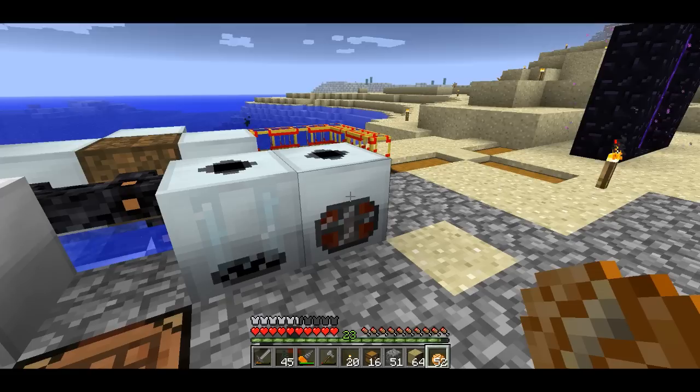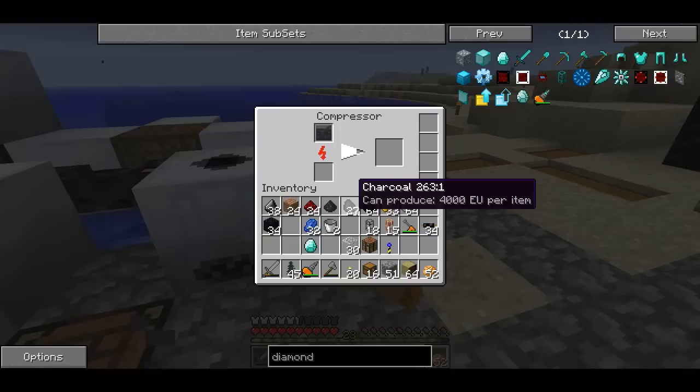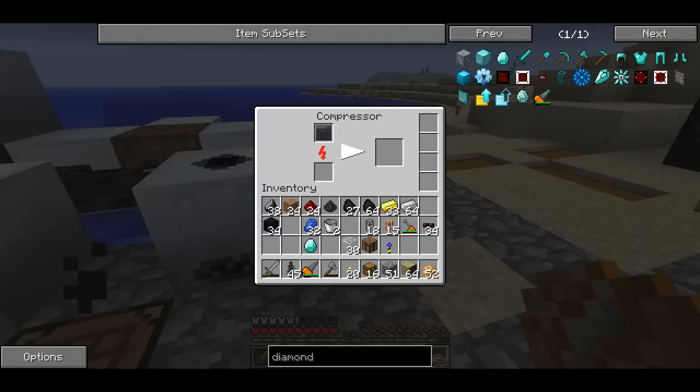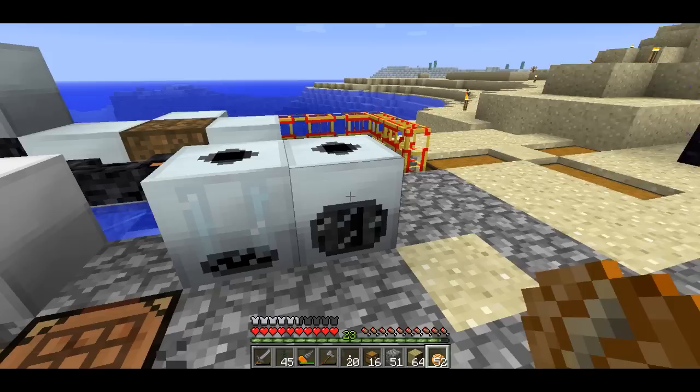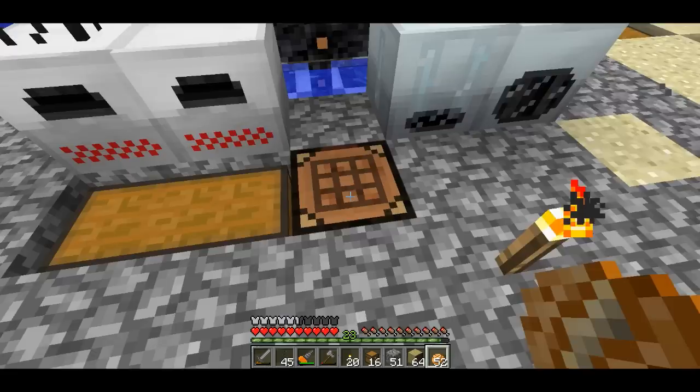So it takes a whole stack, which is a lot, but now that I don't need coal for my fuel anymore, I can use all my spare coal, so it's not a big deal. And there's my diamonds — excellent! So now I have two diamonds, which is perfect because the next thing I want to do is use these diamonds to make some diamond piping. Now this is kind of expensive, but here we go — I have my diamond transport pipe.